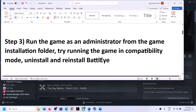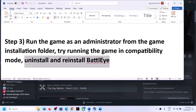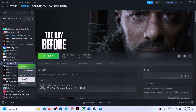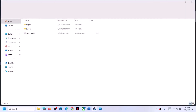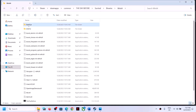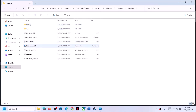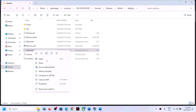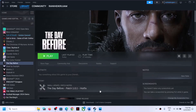Now the next step is to uninstall and reinstall BattleEye. Go to the game installation folder via Steam — right click the game, select Manage, click Browse Local Files — then navigate to Survival > Binaries > Win64 > BattleEye. Right click 'Uninstall BattleEye,' run as administrator, click Yes to allow, click Yes, click OK. Then right click 'Install BattleEye,' run as administrator, click Yes. Now launch the game and check.